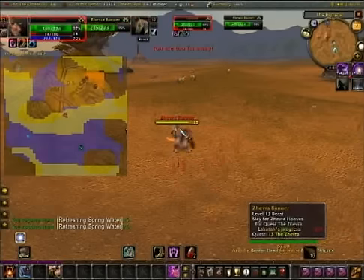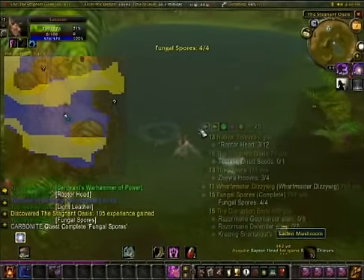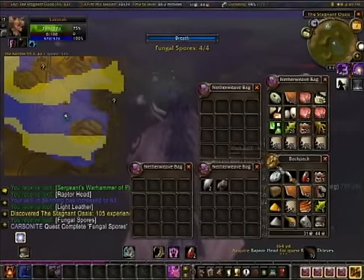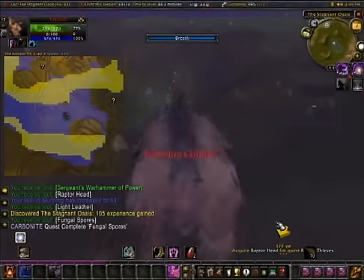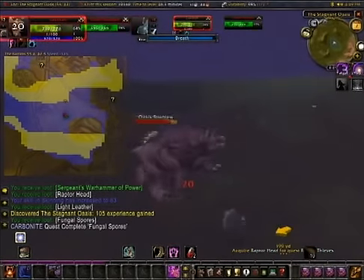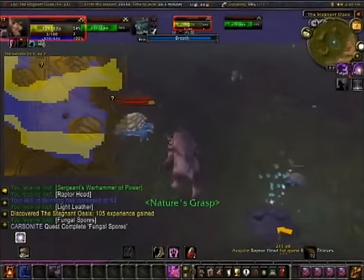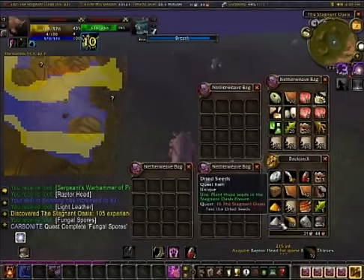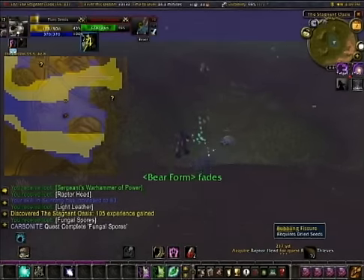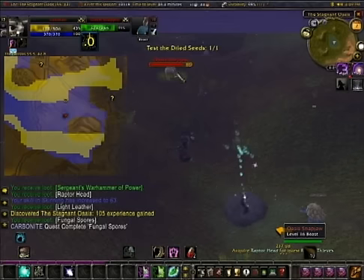Next we're going to be killing these Zebras. Now that we're at the Stagnant Oasis, we're going to pick up our last mushroom — I wish I had aquatic form, but I don't yet. You're going to want to plant these dried seeds right here at this bubbling fissure. Be careful of these Snapjaws because they are aggressive and kind of a high level for us.